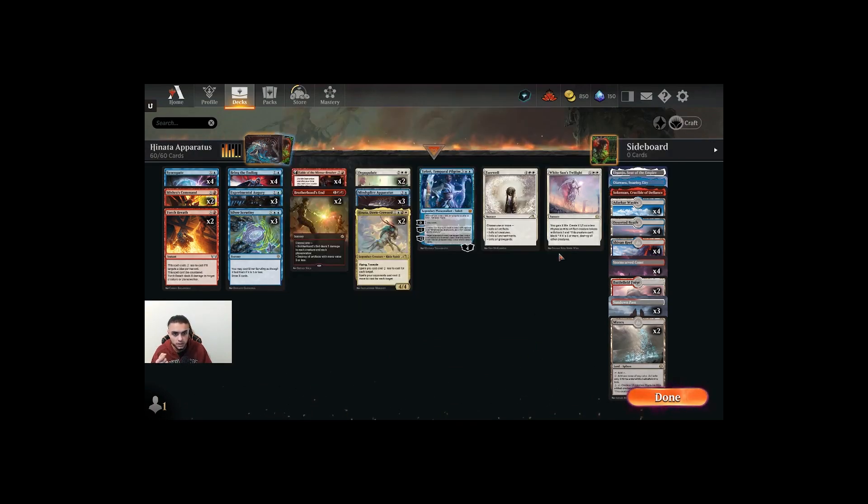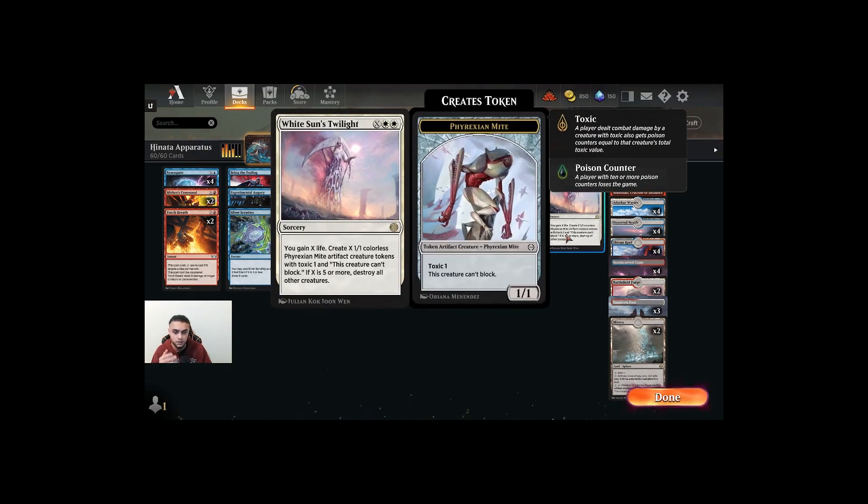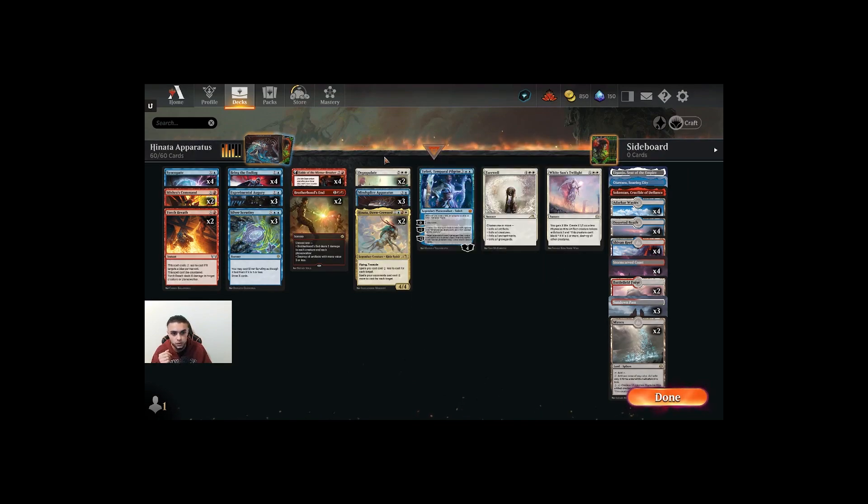In total, including White Sun's Twilight if you pay for the full effect — basically seven mana — we basically have six board wipes here.